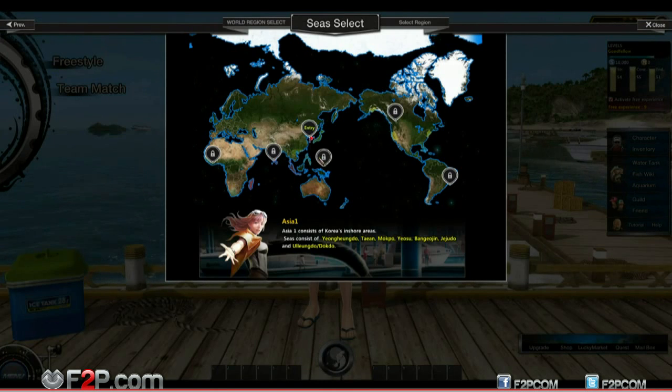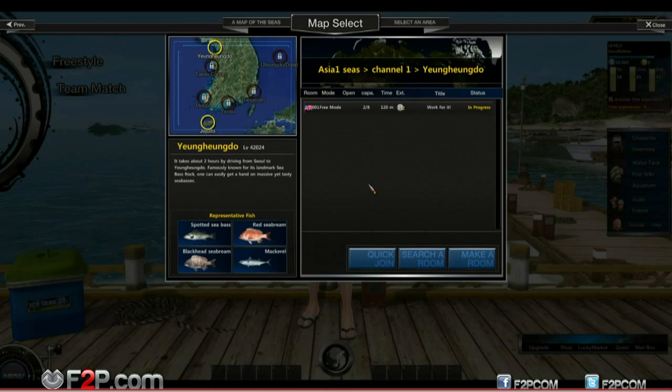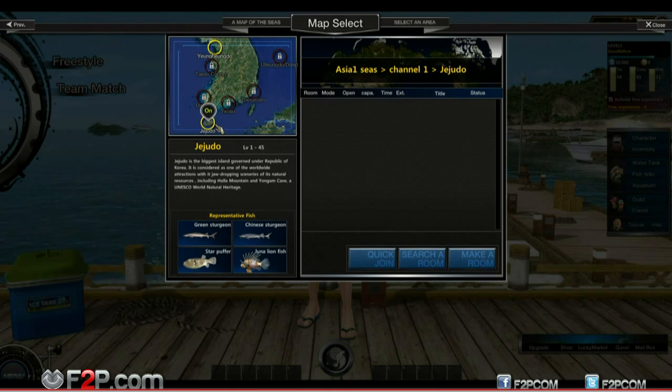You've got your different zones - we're at Asia 1 at the moment, and it's got different zones within it. You can catch different fish in different types of zones - spotted sea bass, red sea bream are the key fish here. You've also got Huanghu Hondo and Jejudo - I'm pretty sure I'm nowhere near pronouncing that one. Let's go to Jejudo - it's level 21 to 45. Let's try and catch a lionfish, these look quite cool.